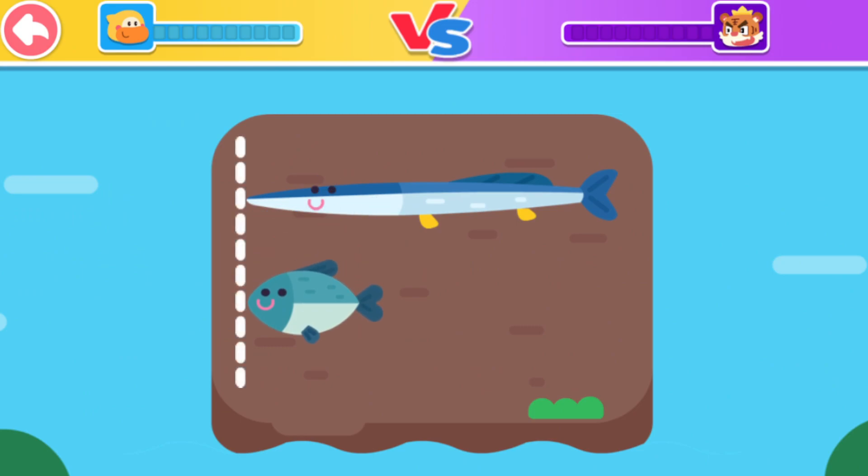Choose the short fish. You got it! Tiger Fifi gave the wrong answer. He didn't get the energy.